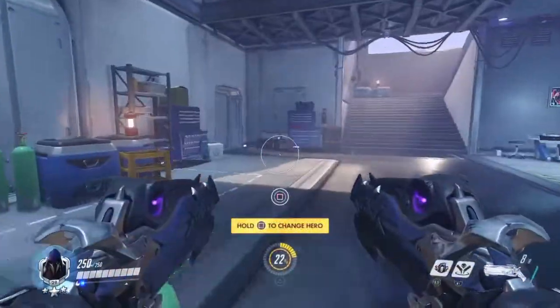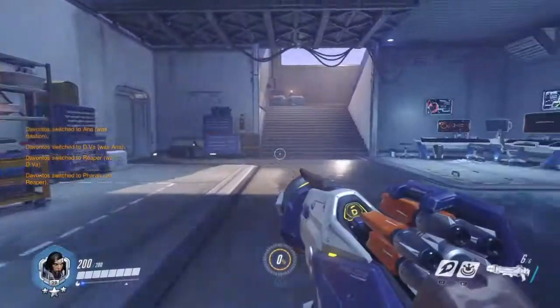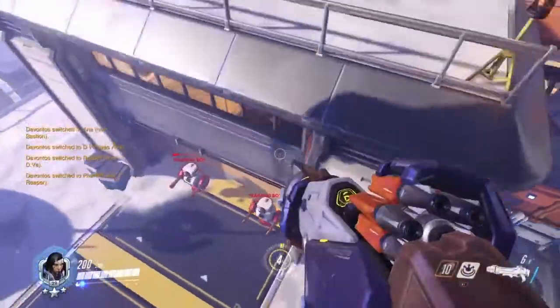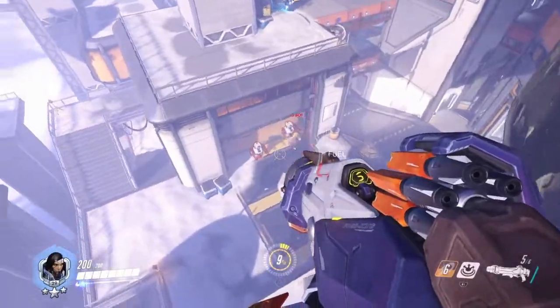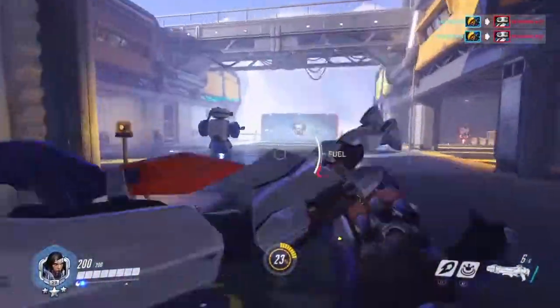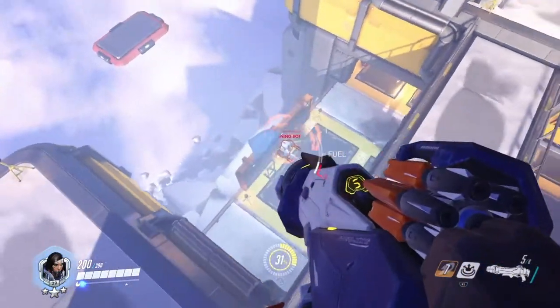Pharah works really well with this circle dot sight because her projectiles are actually really big — giant missiles — so you don't have to be as accurate. On top of that, the circle lets you know the rough location where the rocket is going to land, and it's followed by a big explosion. So accuracy isn't as important with Pharah as it would be with someone like McCree — the circle reticle is sufficient for her.